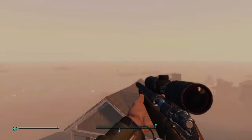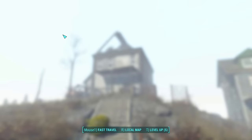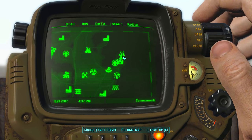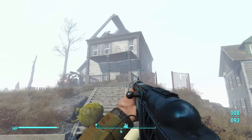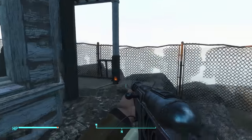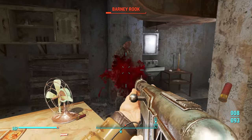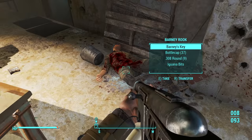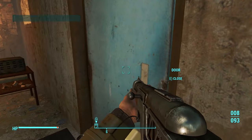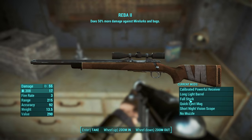Moving on to the 10th and final weapon location — I'm going to show you how to obtain the Reba 2 Sniper Rifle. Make your way to this house near Salem at this location on the map. Once you arrive, there'll be a guy named Barley standing on the roof — just speak to him. He'll open the first gate and allow you access into his basement. Start speaking to Barley and he'll give you a number of different quests which you can perform, and he'll then give you the Sniper Rifle. Or if you're lazy, you can kill Barley and steal a key from him, which gives you access to his back room where the Sniper Rifle is stored. Once you've opened the door, just around the corner in front of you will be a table with the Reba 2 Sniper Rifle on it.